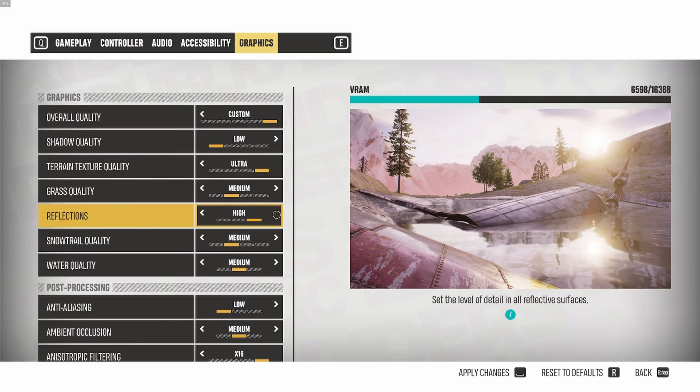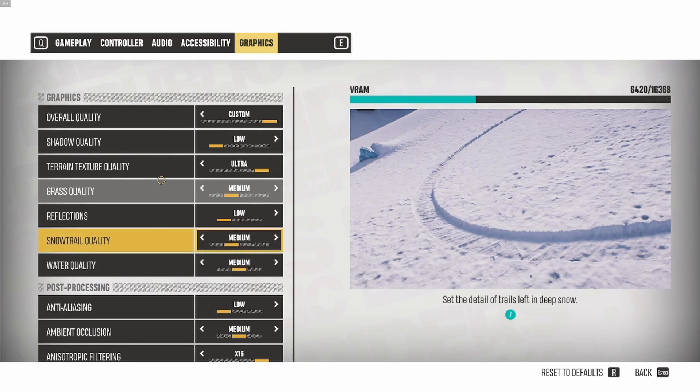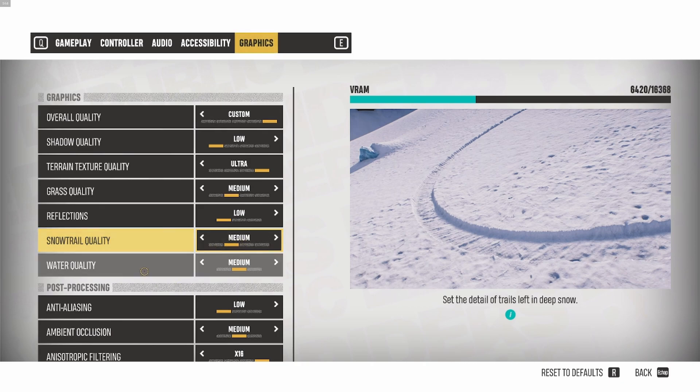Reflections seem to take a lot of performance in this game, so I'm going with Low. You won't necessarily see more FPS but it will stabilize your FPS, so it's important to put this at Low. Snow trail quality is similar to grass quality — a nice 6% boost from Ultra to Medium, but only about 1% difference going to Low, so I'm going with Medium. Water quality is similar: a nice 2 to 3% boost from High to Medium, and only 1% from Medium to Low. So I recommend Medium.